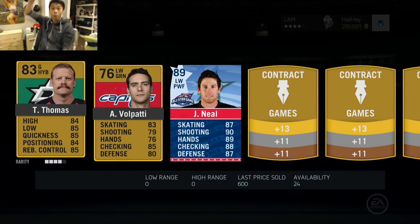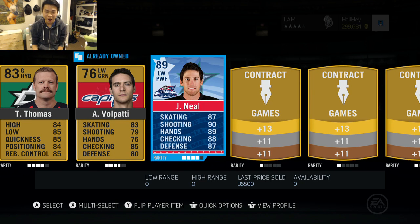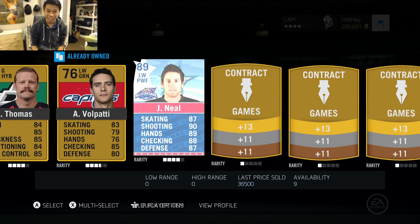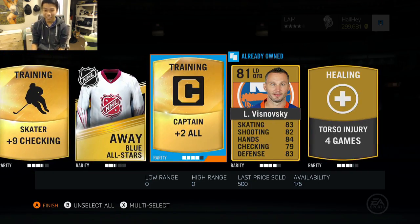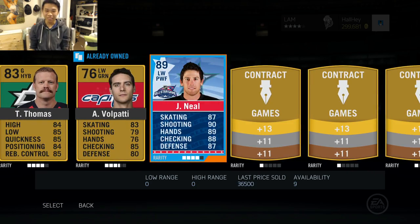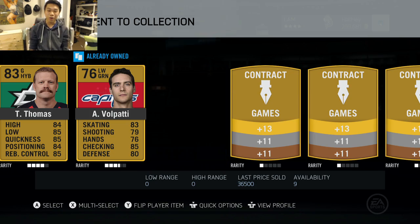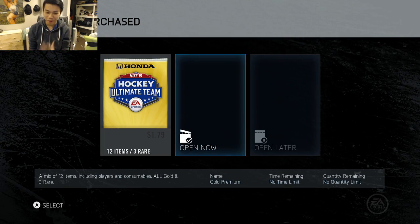Let's see something good — oh my god, YES! James Neal, 89 overall, left lane, power forward on the Dallas Stars — I think he's been traded so that is a great pickup, worth 36,000 coins! Captain card, torso injury — Jesus Christ, I'm shaking now! James Neal, an all-star game card, now going to be on the team.